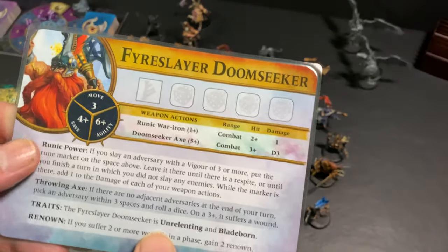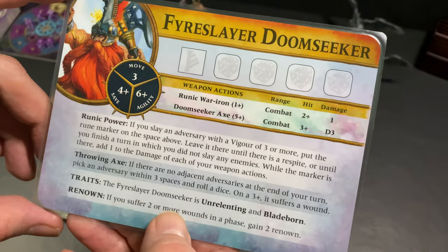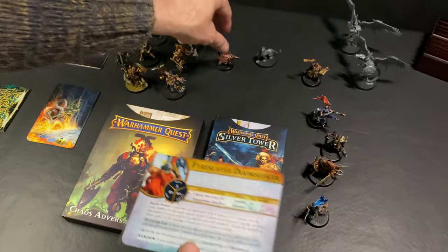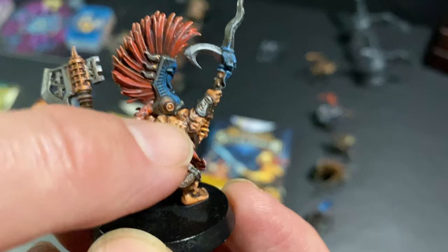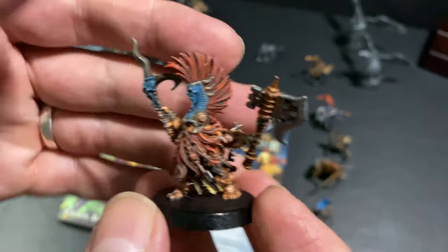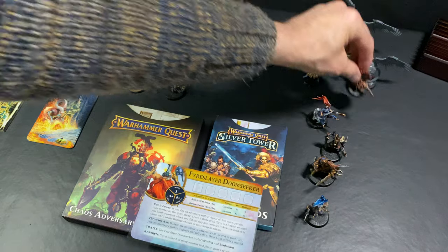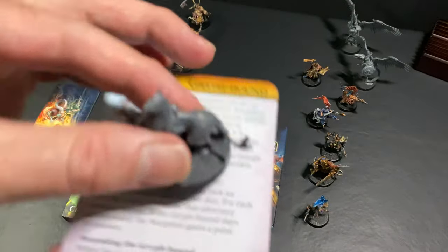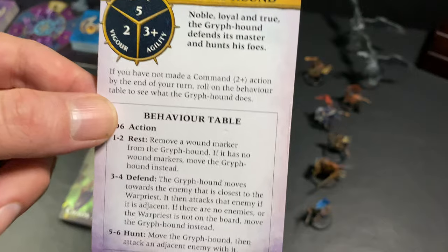Finally, as far as the main heroes in the base game go, we have our dwarf — our Fyreslayer Doomseeker. He gains extra XP if he suffers two or more wounds in a phase, so he's kind of like the troll slayer: he wants to be crazy, get up in the face of all the monsters and wreck as much havoc as he can. He's got all these little tattoos, like rune marks all over his body, and he has a special mechanism where he gains power as he kills enemies. Love his mohawk. And there's also a Gryph-hound that the group of heroes can use — it's not painted yet, but it's kind of just a little NPC that can follow around and do an extra attack.